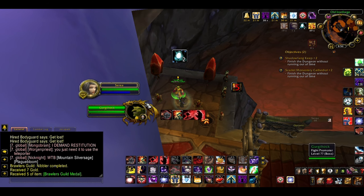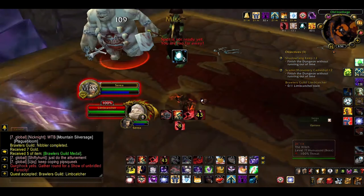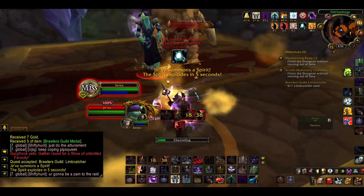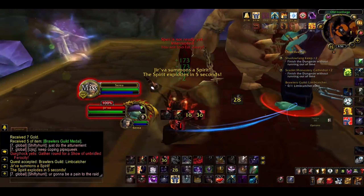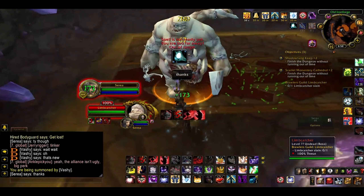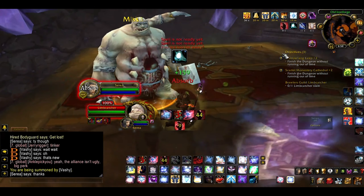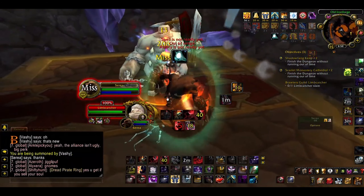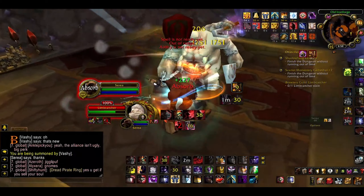Abomination Limbcatcher is next — though there was a Jerva here too from another player's previous attempt. A lucky intervention from a vigilant Game Master saved me another repair bill. Anyway, the Abomination throws down a poison bottle which does 350 damage per second. Don't stand in it. He's also pretty slow and is basically another Nibbler, tactics-wise.